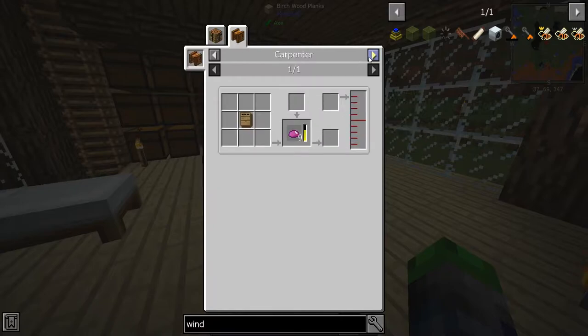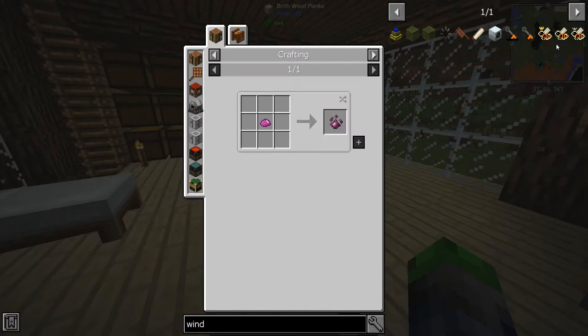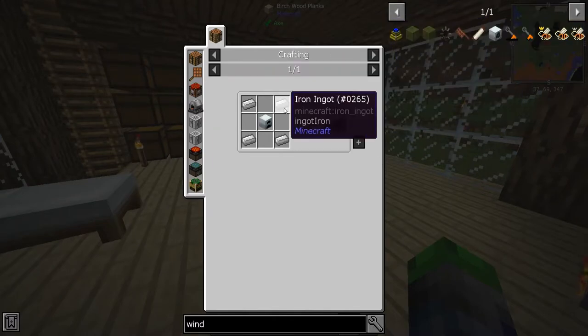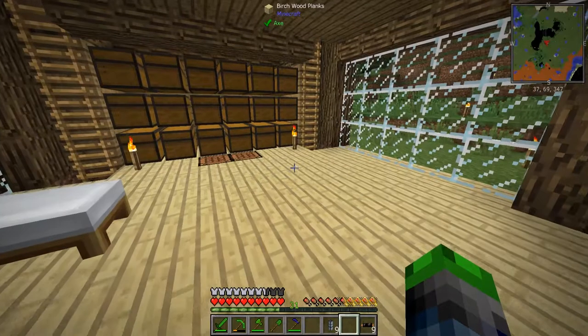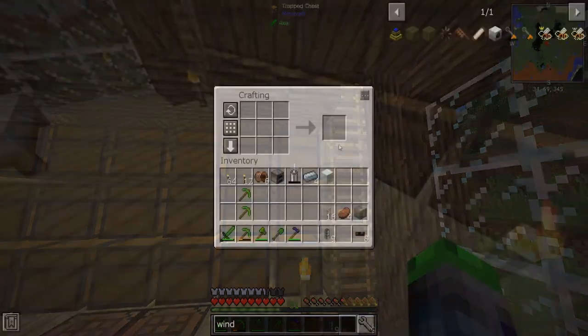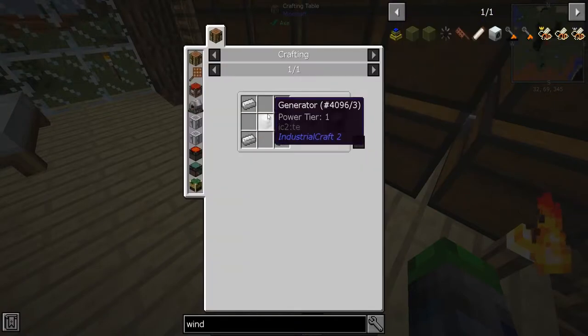Getting to UU matter — I believe we'll have to do some research into that, but it could be really fun. That's not all that expensive. I'm going to go ahead and make one up — we need to make another generator.